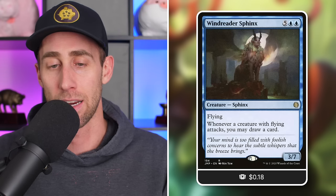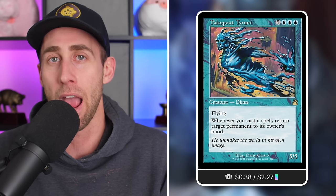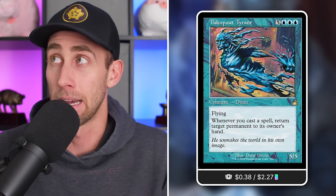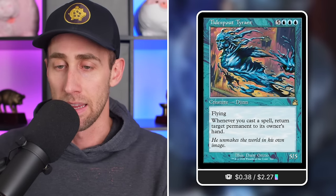Next, Windrider Sphinx - whenever a creature with flying attacks, you may draw a card. Your commander has flying, this has flying, opponents probably have flying creatures too. When anyone attacks with a flying creature, you're drawing cards - incredible card advantage. Tidesprout Tyrant: whenever you cast a spell, return target permanent to its owner's hand. A game-ending card, and it doesn't specify non-land - hint hint, that might be a way to finish opponents late in the game. Phyrexian Triniform: whenever it dies, you make three 3/3 Phyrexian artifact creature tokens, and you can Encore it back out from your graveyard.